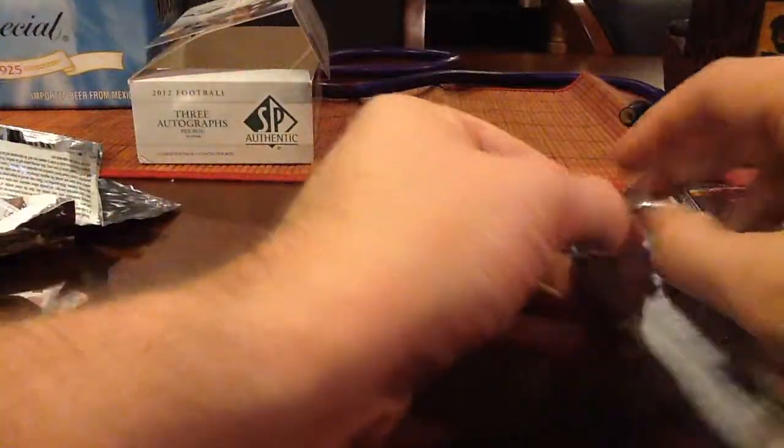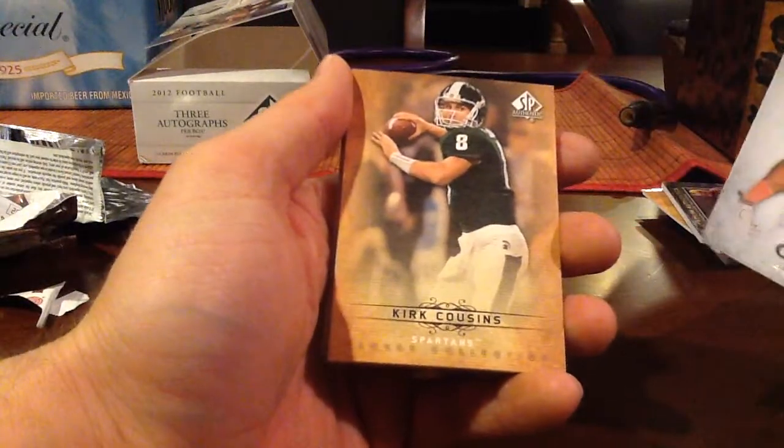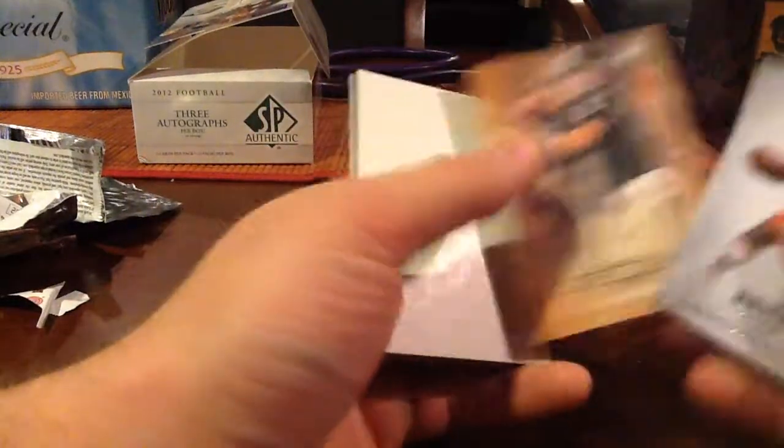Last pack — this is a fatty, this is probably a canvas. And we're going to add on Kirk Cousins canvas. Decent block.